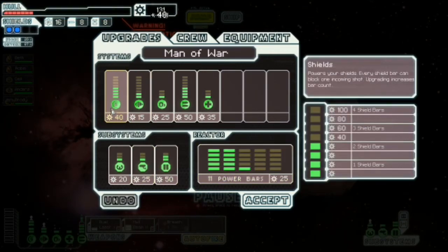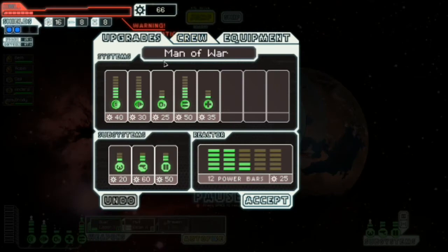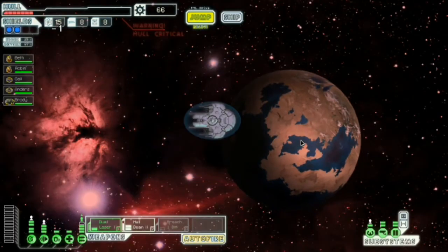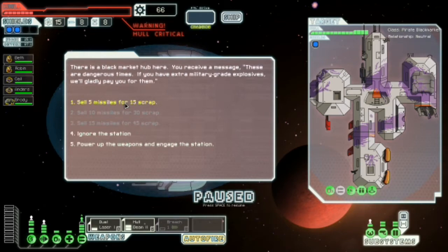I could possibly get more out of them. Shields — but what I want is more engines. Actually no, I need to save money for healing. I'm going to jump here, get another level of engines and better sensors — going to come in handy. Five missiles, fifteen scrap — ignore. Power up the weapons and engage. I see a missile and a double ion — okay, it's not the worst thing ever.